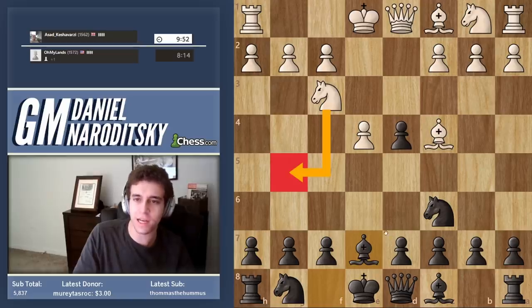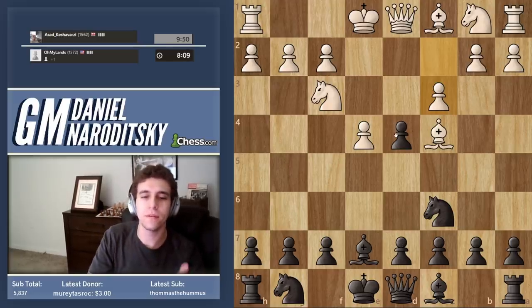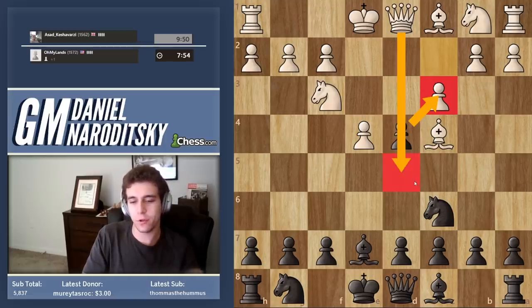Let's prevent him from going Ng5. This ensures that we're going to be able to complete our development in peace. C3 — now, d takes c3 is a blunder. This is a very famous trap. Why? Because if queen to d5, it turns out that there's no good way of stopping the checkmate on f7.